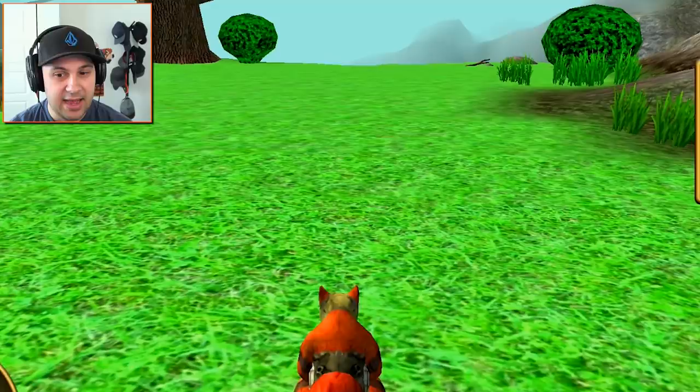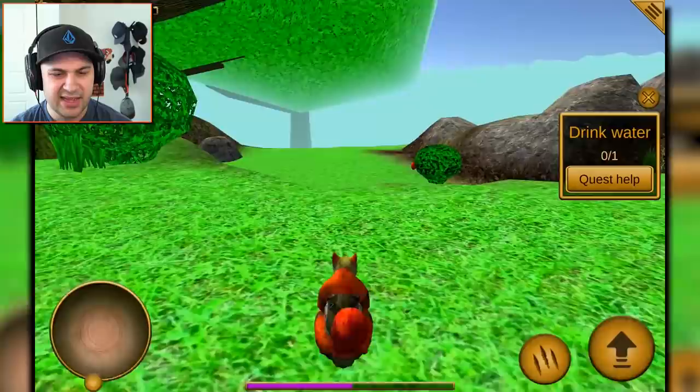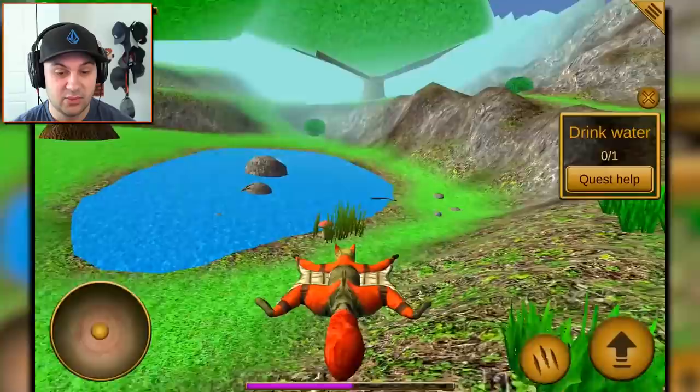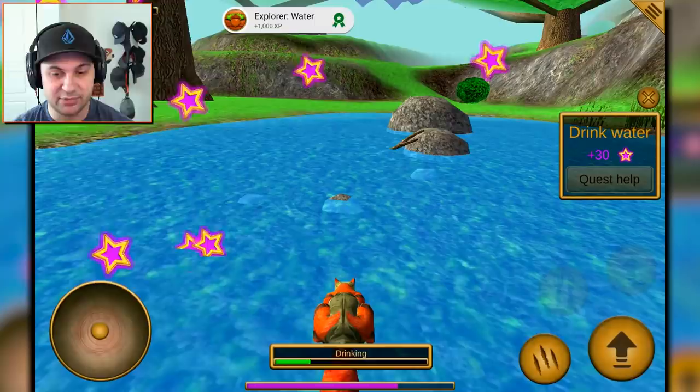Drink water — okay, so we do need water, quench your thirst. Where's the water? I can't help but notice that I don't have a map. I had a map as a mouse, but I don't get a map as a squirrel — that's a little disappointing. We're gonna have to find the water. Oh well, at least it's close — it's actually extremely close. There's some scary stuff over here though. Let's be careful, jump in the water and drink it up. Delicious, refreshing.